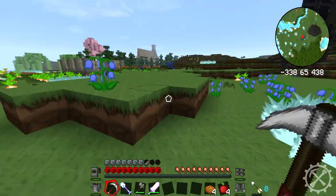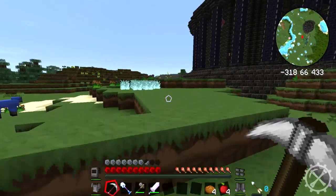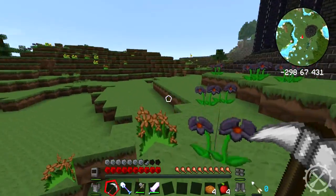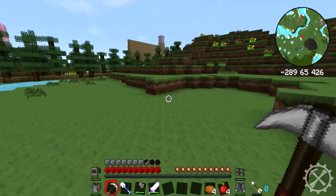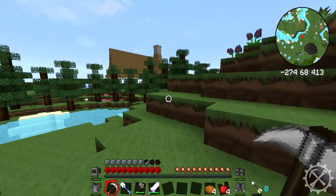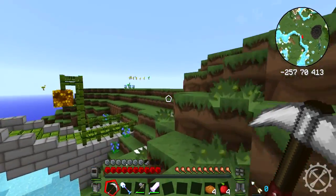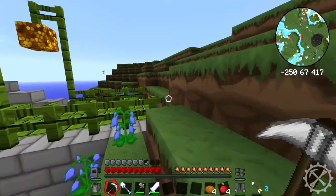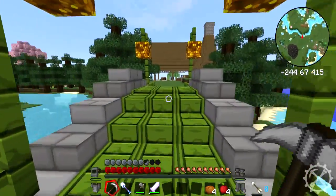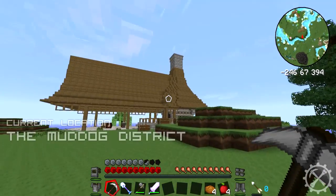I'm going to head over to Muddog's district first — he's kindly offered to let me grab some saplings from his storage boxes, as long as I don't take all of them. Let's head over to Muddog's district. It looks like Muddog and Bego have connected their districts via a sweet bridge — that is freaking pimp. Looks like Muddog is going for some sort of oriental style roof build, which is really sweet. Looks like his workshop over here.